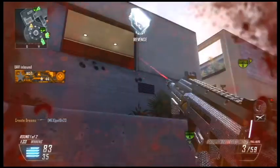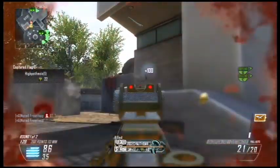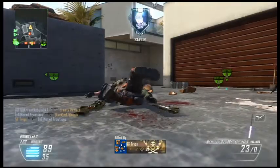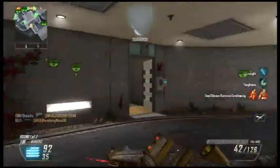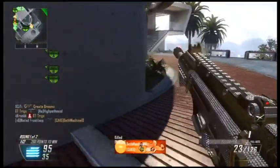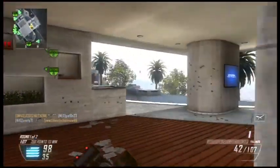I use Quickdraw, Laser Sight, and Extended Mags, especially on the Scorpion. You can pre-fire, but you should have Fast Mag or Extended Mags because the clips are too short. I'd recommend this setup for the Vector, MP7, and Scorpion — but not the PDW.